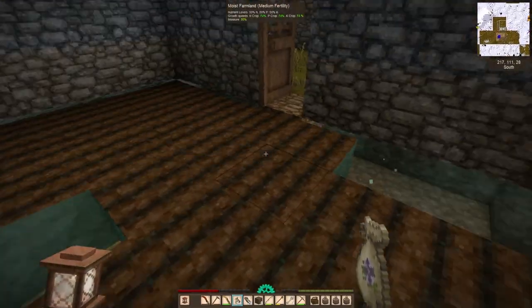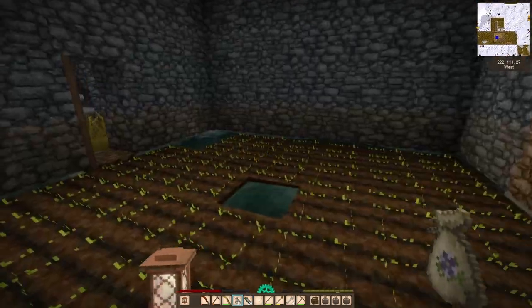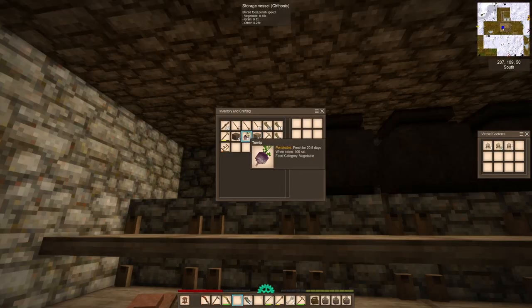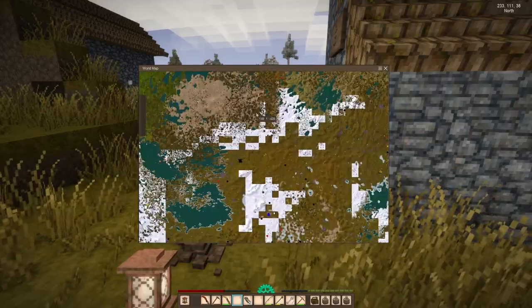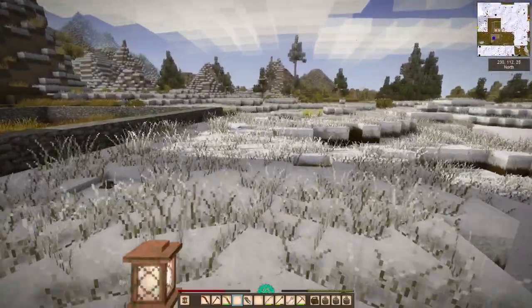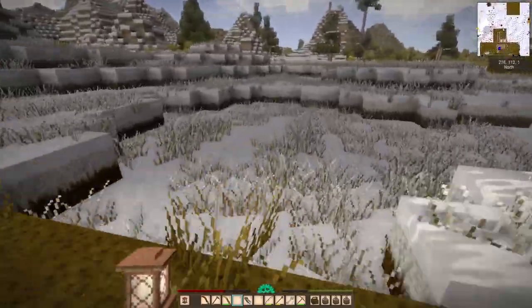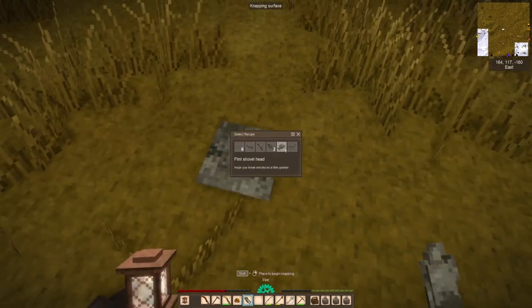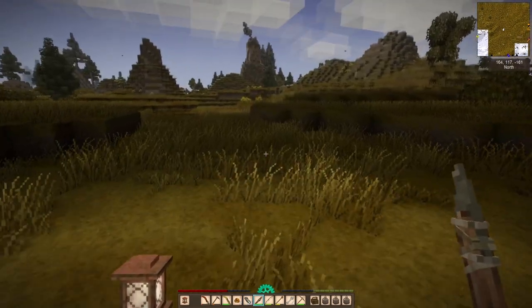I also want to have a section for berries, because berries are going to become very useful when it comes to animal husbandry. After you've finished juicing your berries, you can use the mash to feed animals. Animal husbandry is something, now that we're in our second year, I'm going to want to get into — starting with an unexpected but all the more valid form of animal husbandry, which is going to be beekeeping.